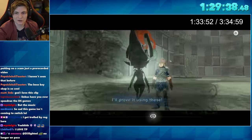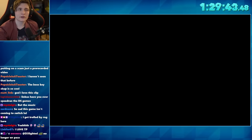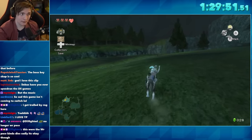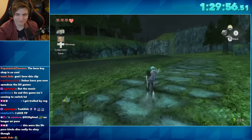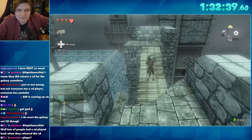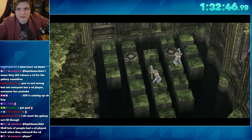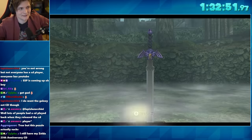Once we get the third and final mask piece and enter the overworld, we get into one of the most emotionally impactful sections of the run: Midna's Desperate Hour. Once done with that, it's basically getting to the Master Sword as quickly as possible — get to the forest, go through the Skull Kid area, take him down, do the puzzle, and finally take up the Master Sword.